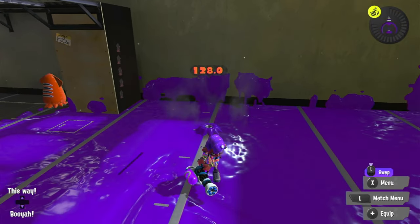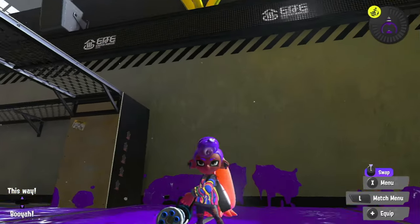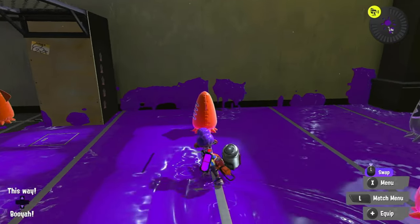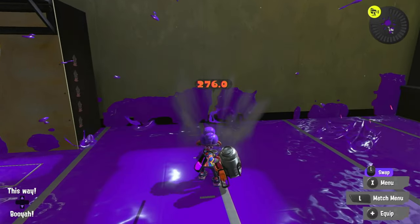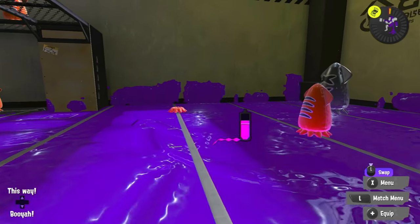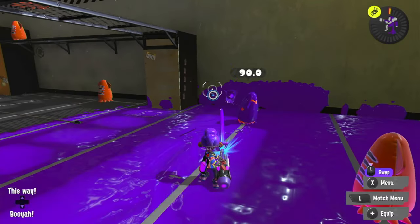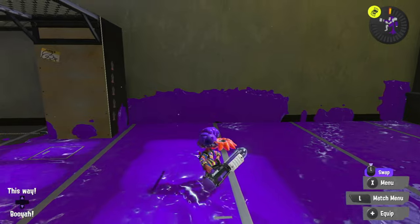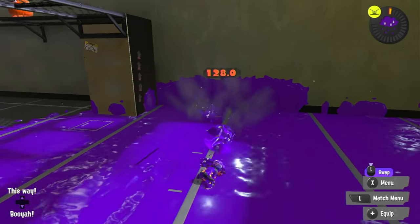For Heavy you'll do 120, and for Mini and Zinc you'll do 128. For Hydra Splatling, throw an autobomb, then tap shot three times before it explodes. 276. Ballpoint Splatling: Charge the Ballpoint until it goes into sniper mode, hit the target three times, then hit it with an uncharged direct fizzy bomb. 140. Nautilus 47: Shoot normally. 128.